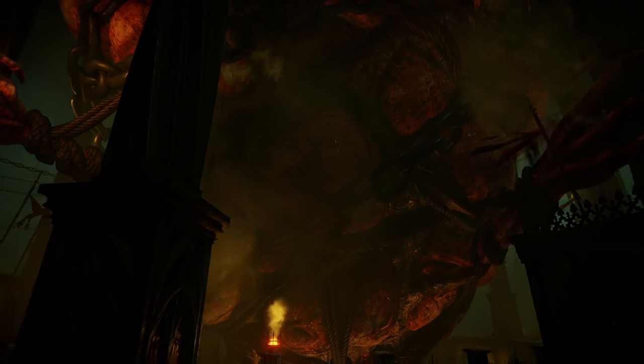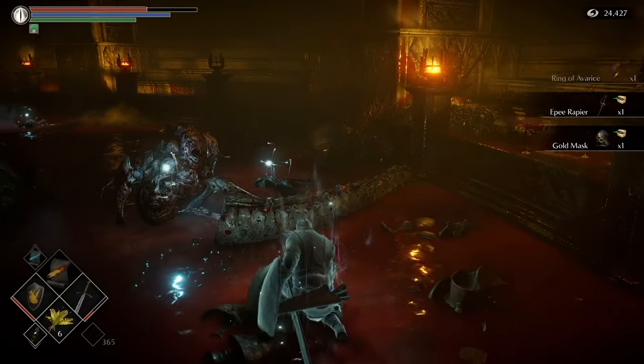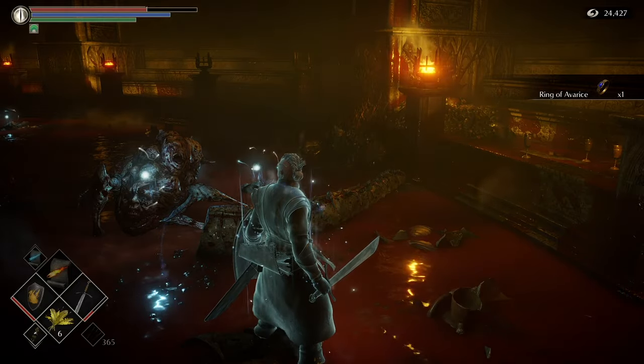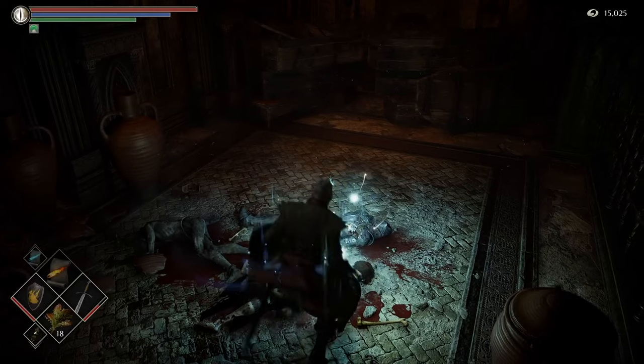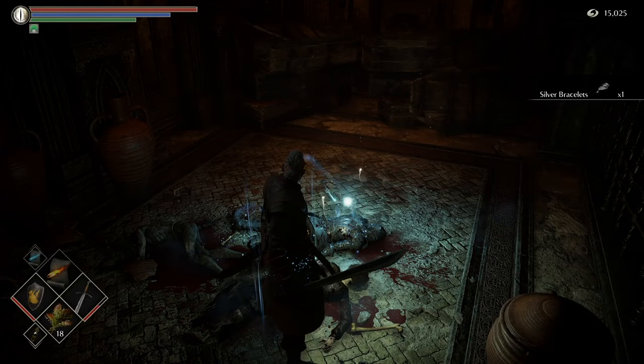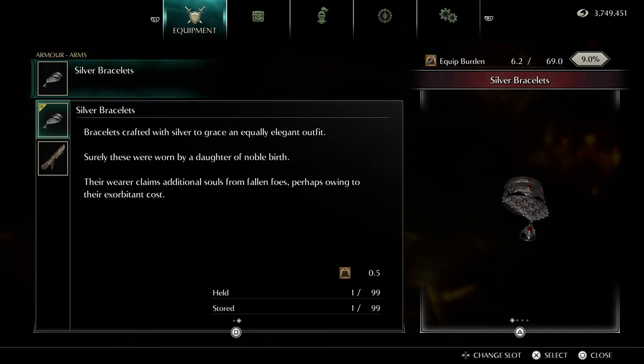Or you can get it in Upper Latria 3-2. After you've dropped the giant womb you can actually go down and pick this ring up for free. Again in World 3, in the Prison of Hope 3-1, come down to the first floor and you can pick up the silver bracelets, which give you an extra 10% soul gain.